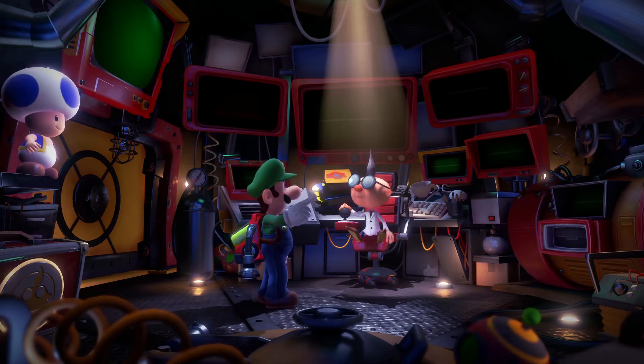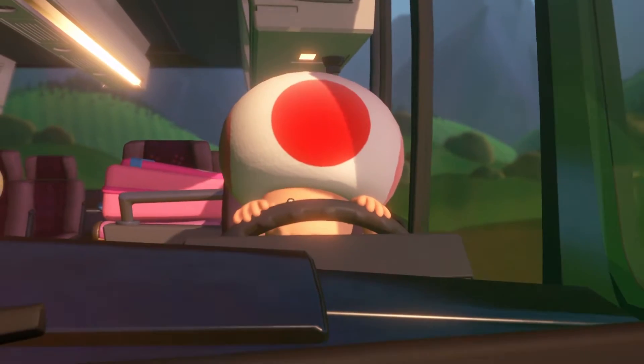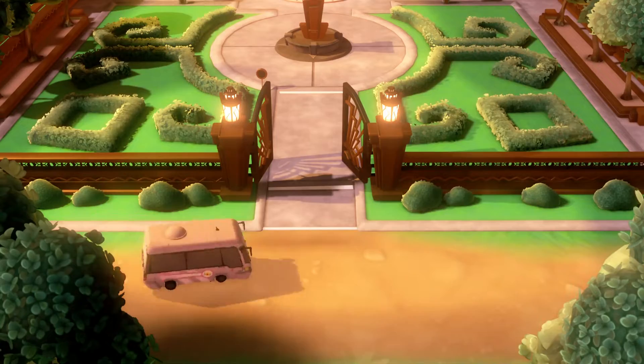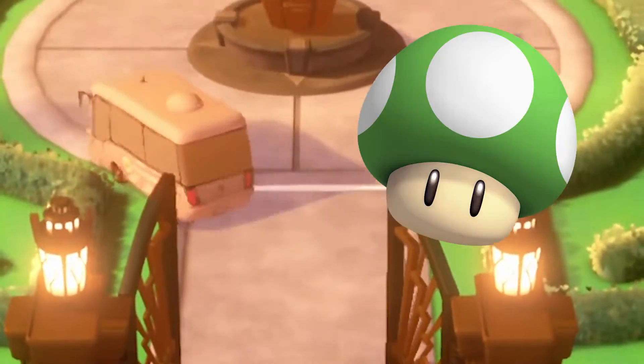And that Luigi met Professor E. Gadd back in the first mansion. And apparently, Red Toad knows how to drive — a go-kart, sure, but a full bus? Alright, thank god for 1-Up success.